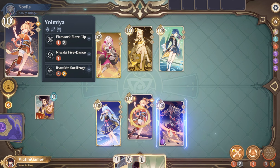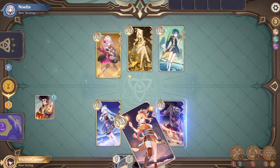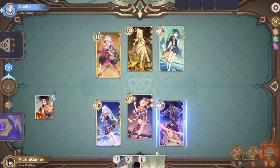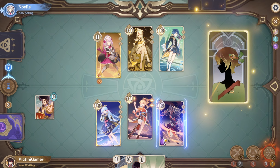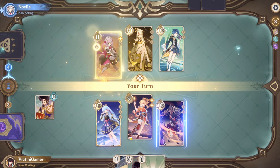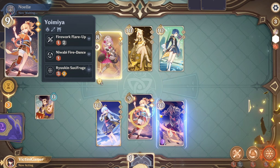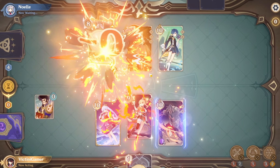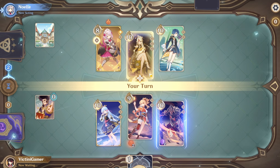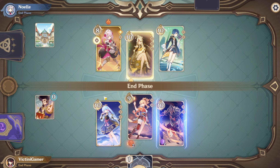We're going to do a normal attack with her. I'll just do a normal attack. We're gonna be sacking off this, though, sadly. Alright, she has a shield up now. We are gonna be sacking off these two to do an elemental burst. There we go. We will end our turn here.